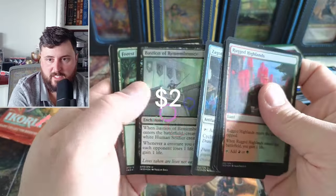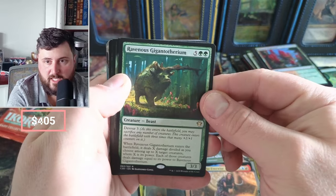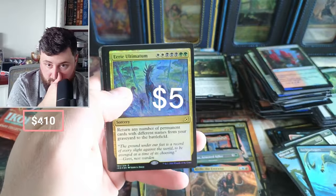Islands. Bastion — Bastion's a couple bucks too, that one's a great one. Gigantosaurium and Umori, little Eerie Ultimatum — love Eerie Ultimatum.